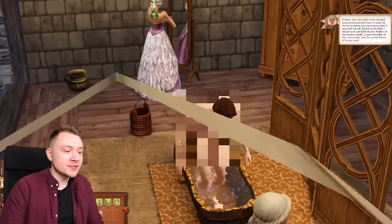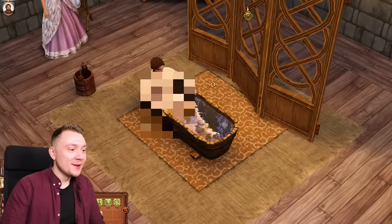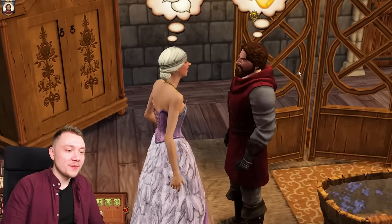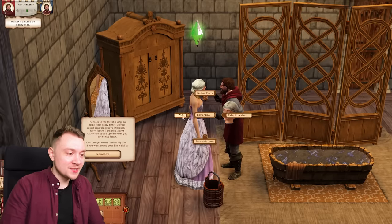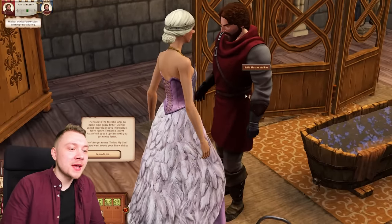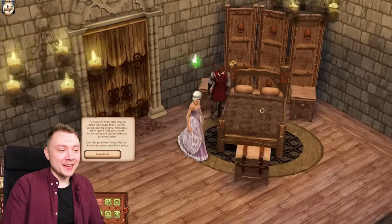Excuse me sir, why are you getting naked in front of me? He's very very handsome. We're supposed to discuss the castle with him while he's naked in the bath. Sir, get out of there please. He's very handsome, I wish he would take his clothes off again. I think we might have to woohoo with him at some point, although I don't know what all these romantic interactions are because it's all medieval English. So we're just gonna have to click them and guess what we're actually doing with this man. I want to woohoo with this man - Mr. Built Marshall Walker.